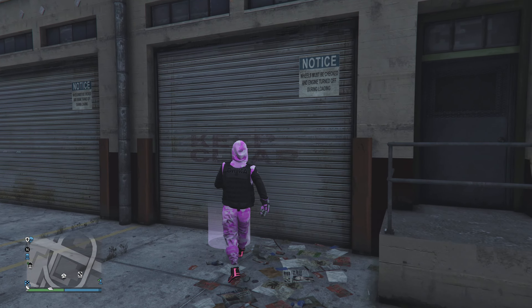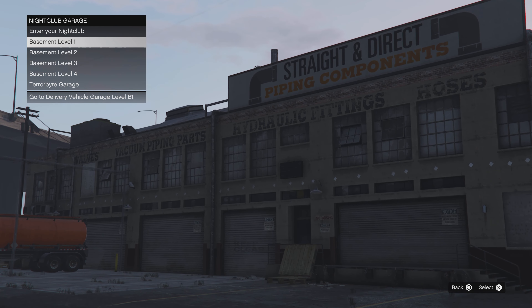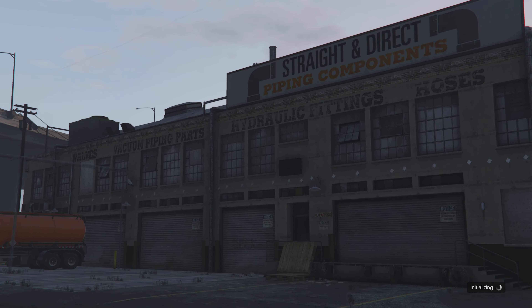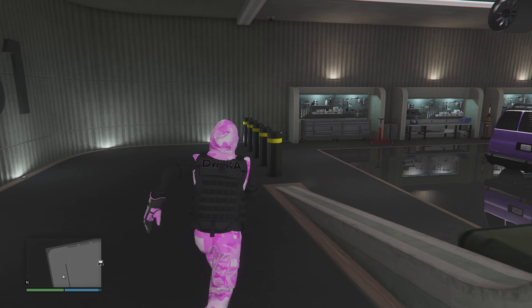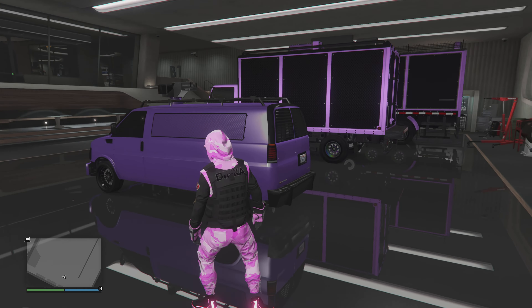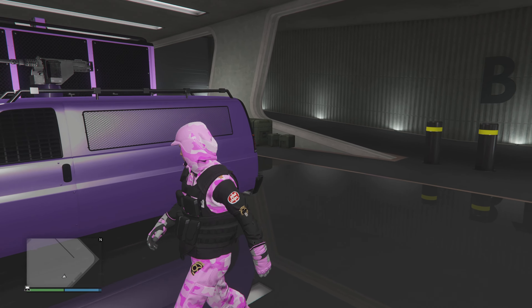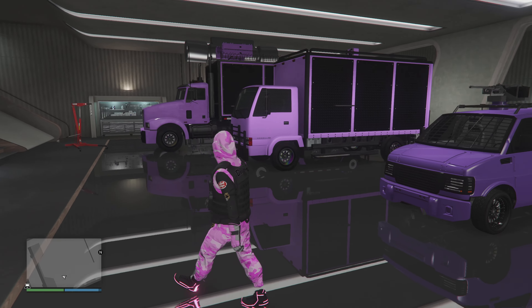I'm going into my nightclub, the first level, to showcase the vehicles. As you can see, this is just plain Jane — I put a crew color on there, nothing crazy. So let's go ahead and merge this and transfer the mods.